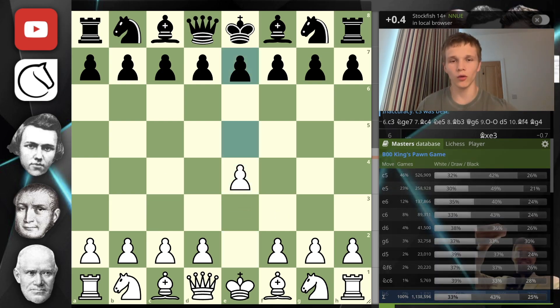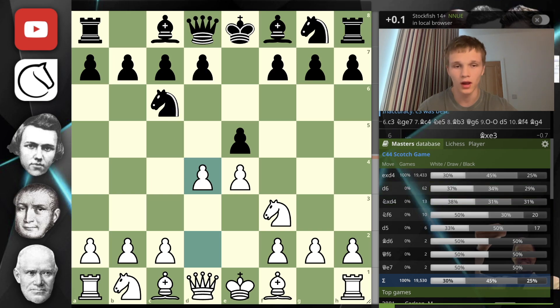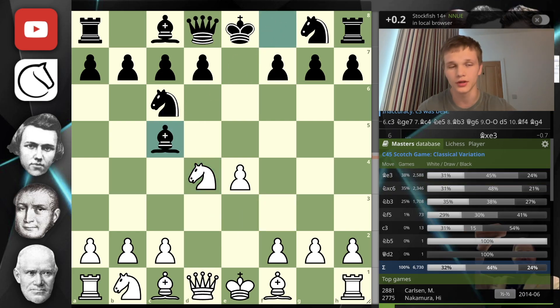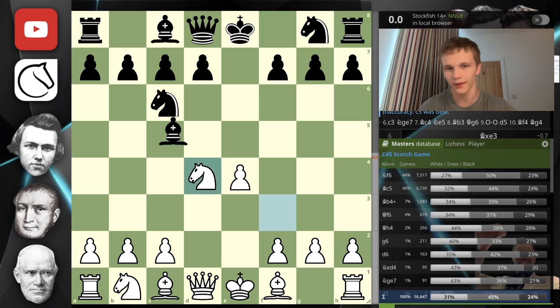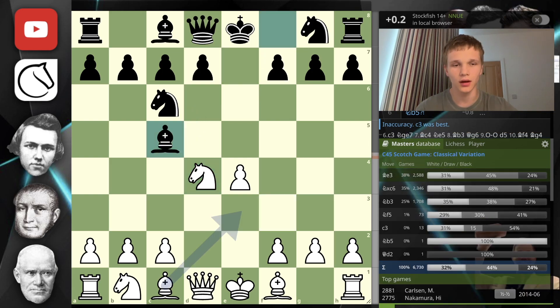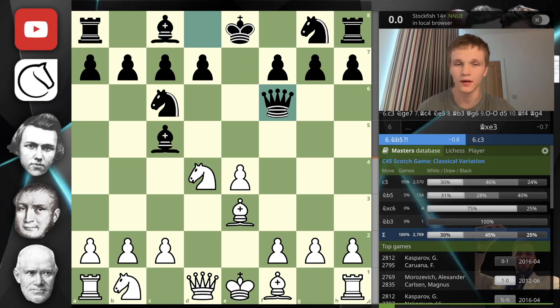Opening up the masters database, we open with e4 e5 knight f3 and knight c6. Obviously most masters play the Spanish Ruy Lopez two-thirds of the time, and bishop c4 the Italian as well, but the third most popular is the Scotch — my personal favorite. Almost every single time we see takes, knight takes, bishop c5. Bishop c5 is actually known as the classical variation. If the knight comes out I think that's the Schmidt variation. The bishop comes out and the top move again is bishop to e3, and then in the classical variation all the masters are playing queen to f6.